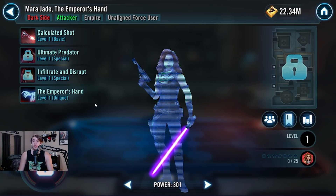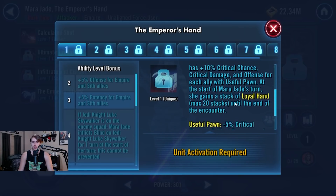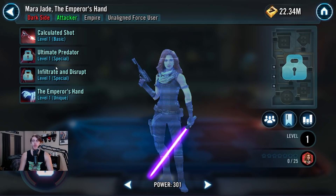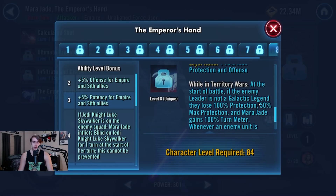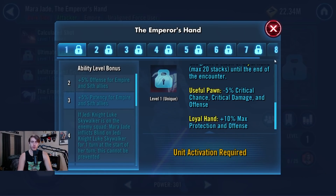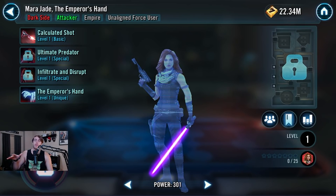To sum this up: Mara Jade is literally going to almost just destroy teams that are non-GLs. They actually had to put things into her kit — for example, they had to add a clause that excludes GLs, because without it she was able to kill GLs. Right here: at the start of the battle, if the enemy leader is not a GL they lose. That whole clause was added into the omicron. So pretty much Palpatine lead beats anything that's not a GL.